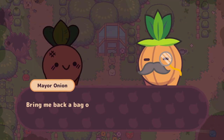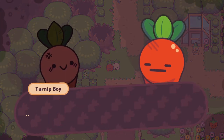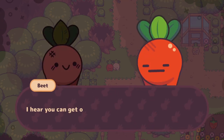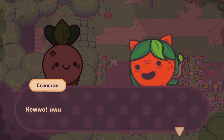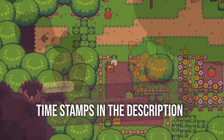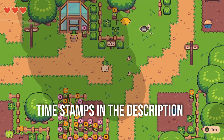This walkthrough is going to give you all achievements, all collectibles, all side quests, and pretty much spoil the entire story for you. So be careful with that. If you do not want any spoilers, there are going to be timestamps in the description down below, so you can more easily find where you're stuck without spoiling the entire story.